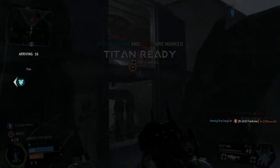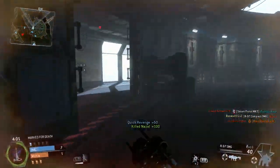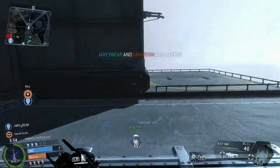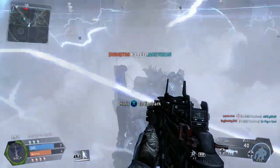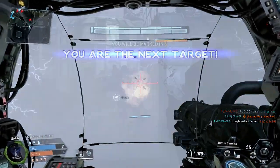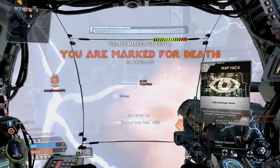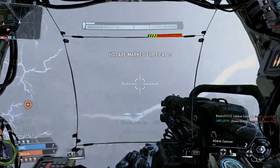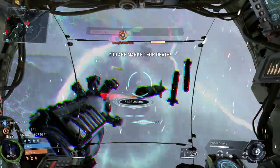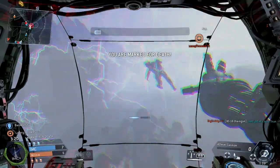Deadly Ground forces you to embrace that element of the game and gives you the space to play around with it. It levels the playing field so you don't feel like you're hindering your team while figuring out movement, because you actually have to figure out how to get around — there's electrical fog on the ground. It will force you to embrace that creativity, and in the end that will make you a better Titanfall player. The movement system is a big part of what makes Titanfall unique, and until you fully embrace it you're not getting the full experience.